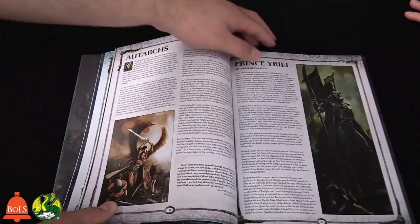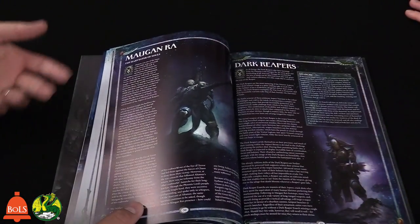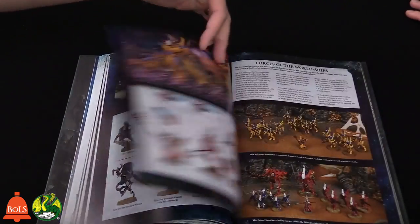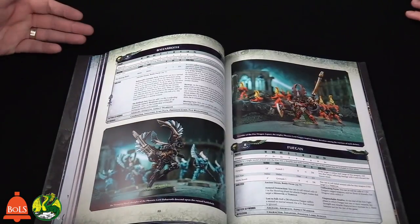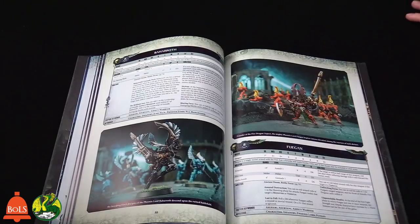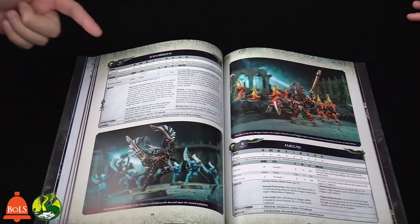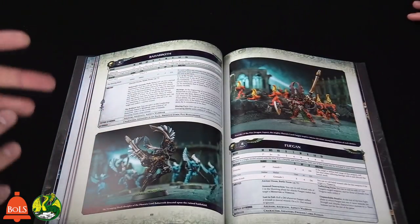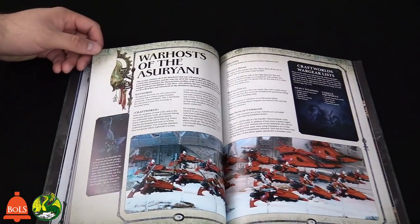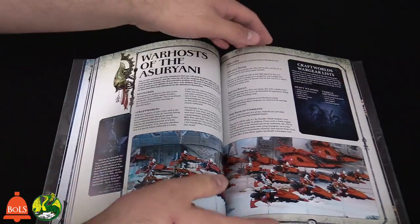The codex goes through all the characters and all the units — their background and lore — as well as all the aspect warriors, with every unit having its own entry as we've come to expect. It goes through different paint schemes and models for everything in the current range. You get the Eldar special rules at the beginning of the rules section. Your keyword Craftworld, all their abilities, Ancient Dune Battle Focus — all that stuff's back. There are also Craftworld war gear lists.